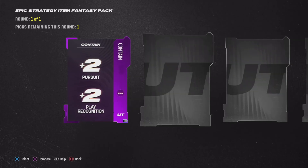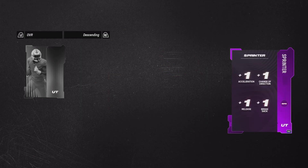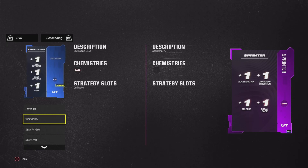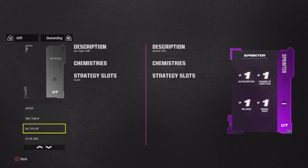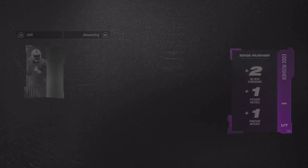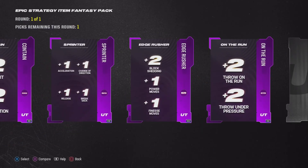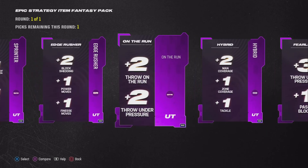The Epic strategy item gives two pursuit and two play recognition. I'm assuming it affects certain positions. There's a defensive strategy card option and an offensive strategy card option here, so I'm not sure which one is best. It's probably the best strategy item overall, but I don't want to just pick one and end up locked into the wrong side. I'm going to find more information and let you guys know.